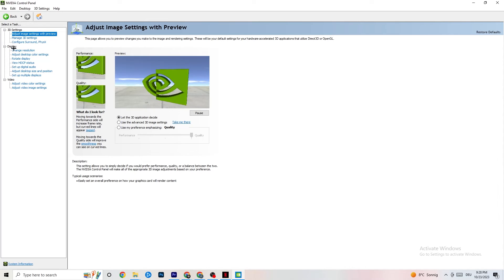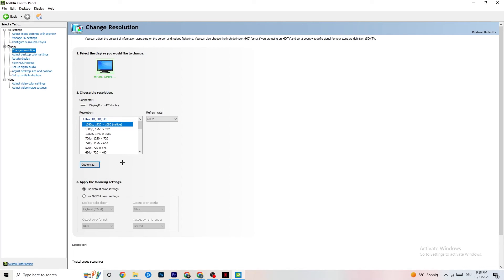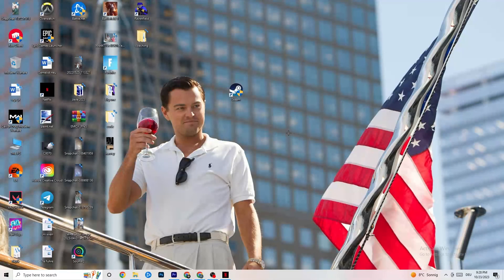Also in NVIDIA Control Panel, go to Display and then Change Resolution. Make sure your monitor's resolution matches your in-game resolution. If your game runs at 1920 by 1080, set this to 1920 by 1080 here as well using the Customize option. Once finished, you can close the control panel.